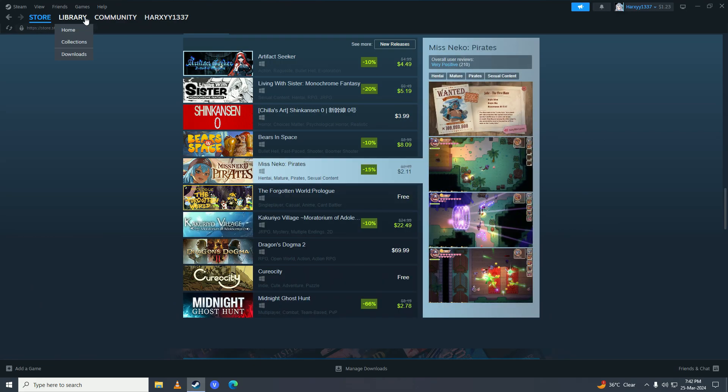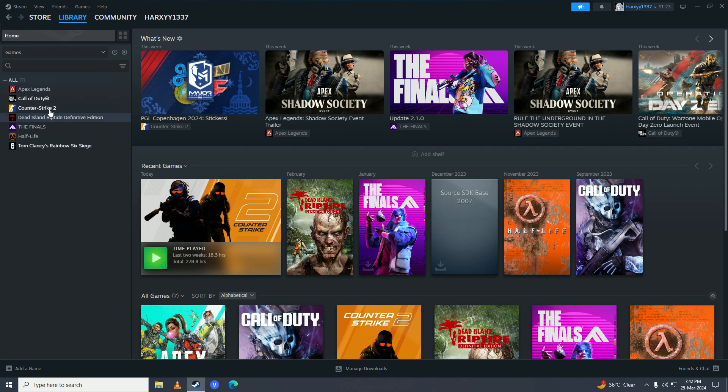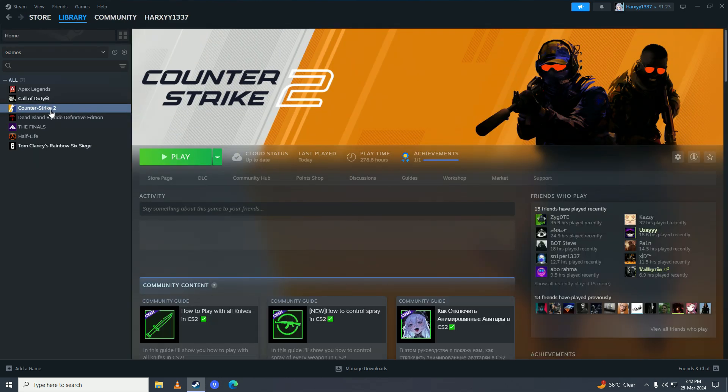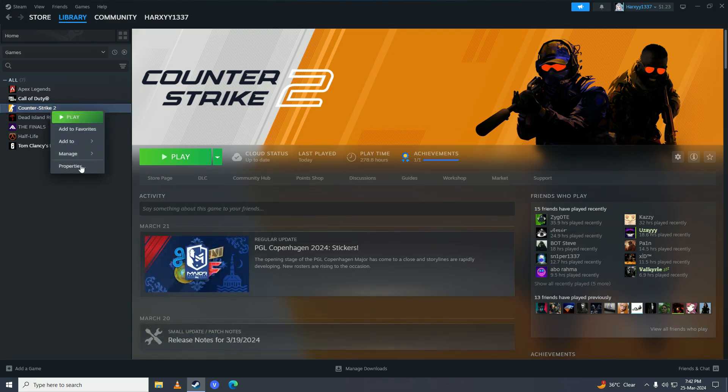First, open up Steam and go into Library, then right-click on Horizon Forbidden West. I don't have Horizon Forbidden West on this Steam account so I'm going to use Counter-Strike 2 as an example, but you're going to use Horizon Forbidden West. Just follow what I'm doing — right-click on your game and go into Properties.